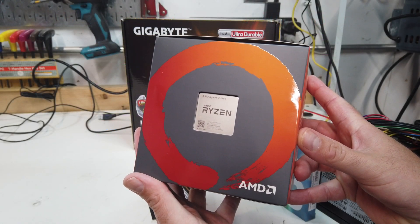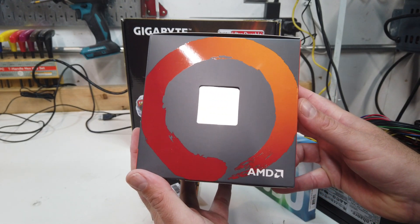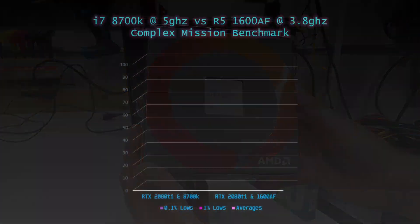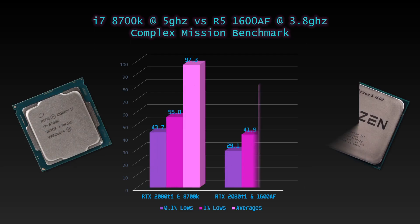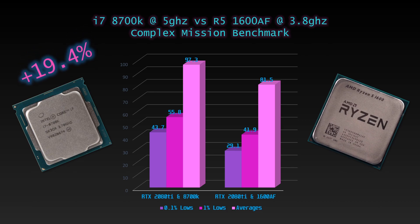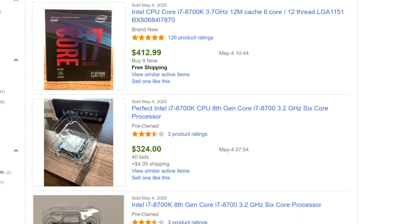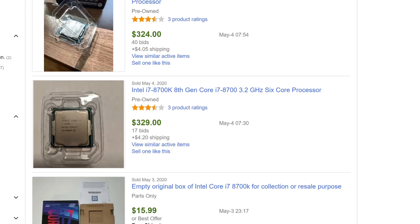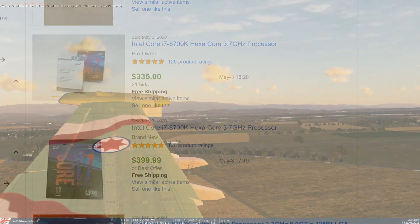The GTX 1650 Super proved impressive throughout the test, only becoming a limiting factor at the high preset. Since much of this video has been spent discussing CPU bottleneck, how much of a performance increase would you expect with a beefier processor? My primary gaming computer runs an i7-8700K overclocked to 5 GHz on all cores. After running the complex benchmark on high, I saw a nearly 20% increase compared to the Ryzen 1600 AF — though the 8700K costs nearly four times as much, again demonstrating what incredible value the Ryzen CPU offers.